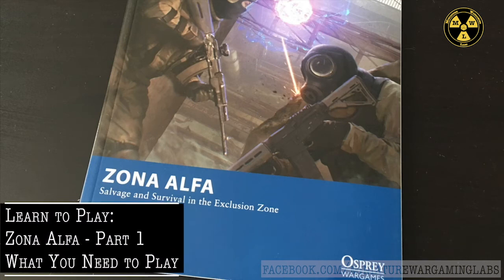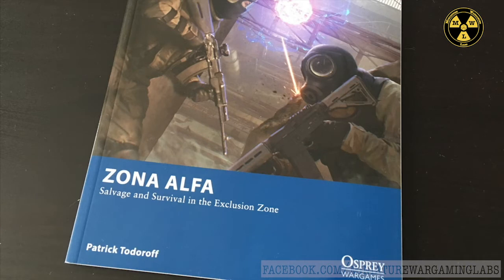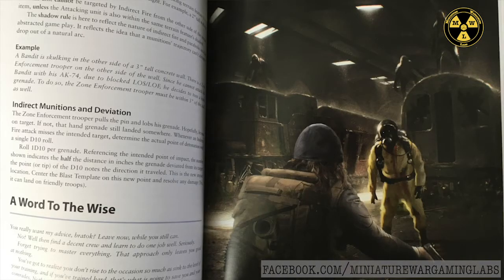Zona Alpha is a small-scale skirmish war game by Osprey Games. It is a very simple, miniature-agnostic rule set with a low entry cost to start playing. The theme and artwork are that of the Soviet Union/Russian Federation world, where freebooters and adventurers conduct raids into a zombie and mutant-infested exclusion zone to recover items as salvage. Think Sverdlovsk 19 or Chernobyl gone really wrong. It can be played as one-off games, but really shines as a campaign game where you can build your crew and work your way to a rich retirement.